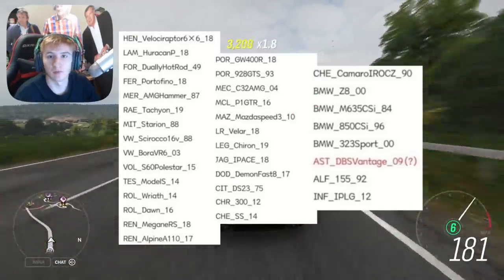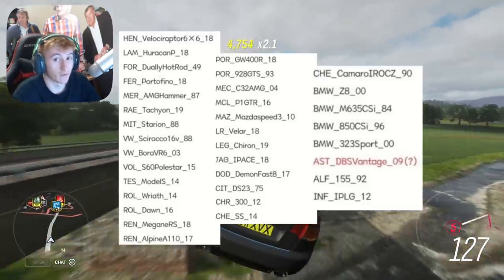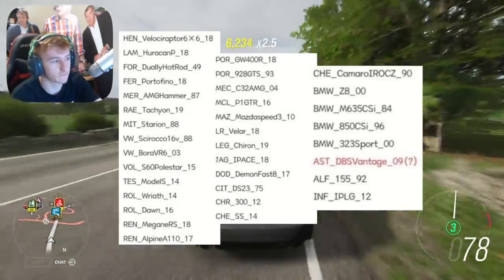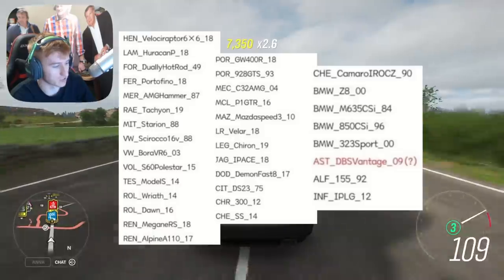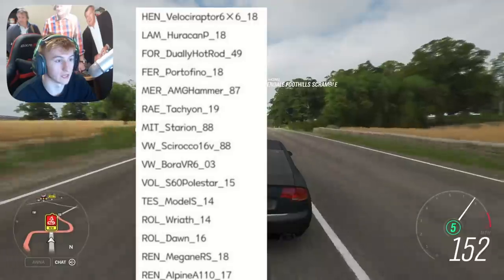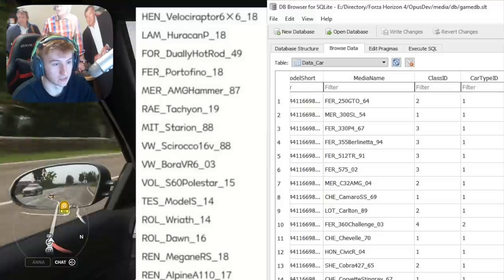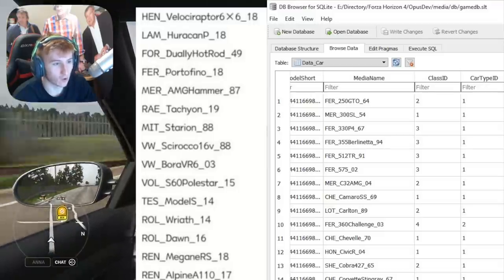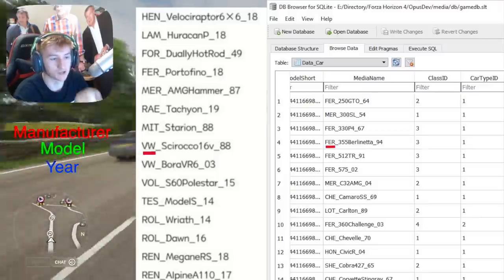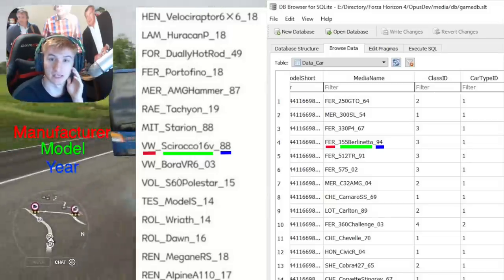There is a small chance this leak is completely fake, however it's come from verified sources who want to remain anonymous. I also want to point out that if you look at the format these car names are written in, I have the developer build files for Forza Horizon 3, and all the car names there are written in the exact same format — the first few initials of the manufacturer, then the model name, then an underscore, then the year.